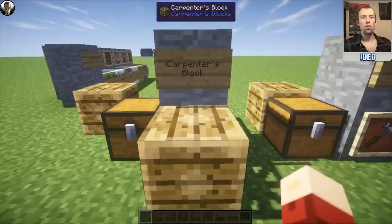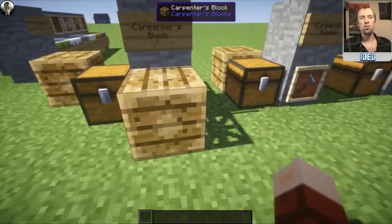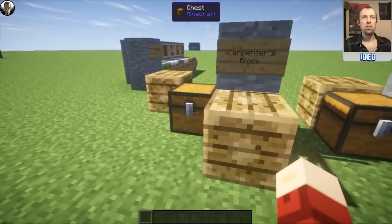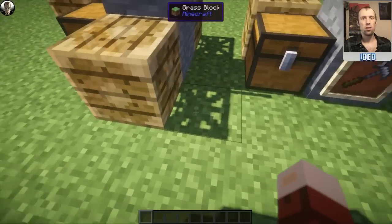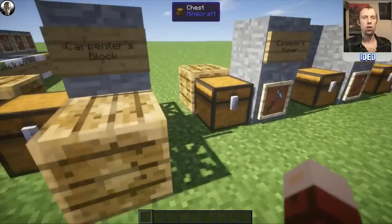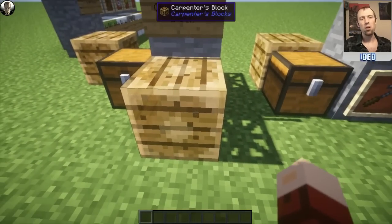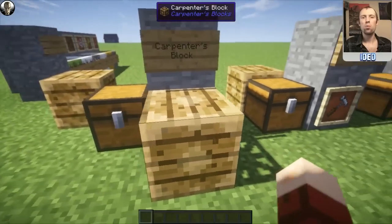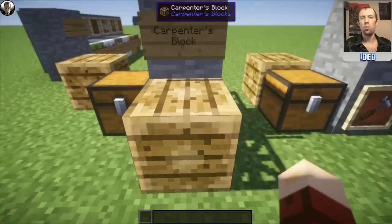This is the Carpenter's Block itself. Now it does look a little bit unusual because I'm using shaders. The shaders I use have actually made it so it looks like they're solid blocks, rather than as you can see here, they're actually more like a framework block, and all of these would look like framework blocks. I do apologize for that, but they will look slightly different when in game, so don't be worried if yours don't look quite like mine do.